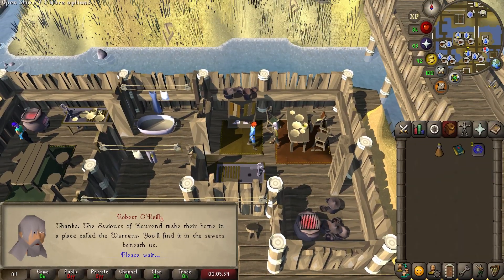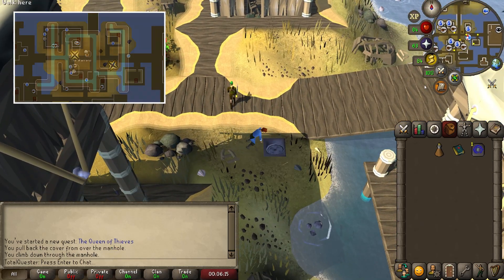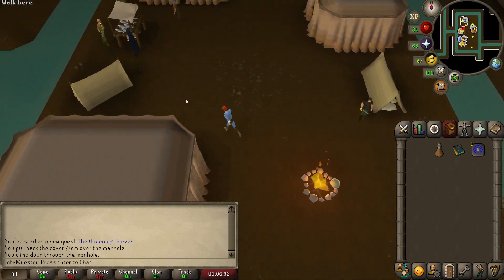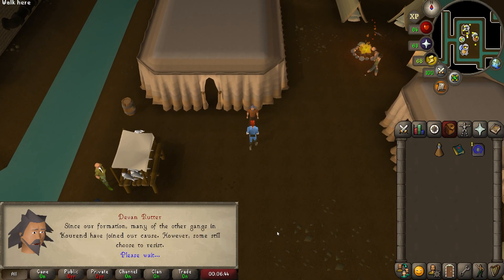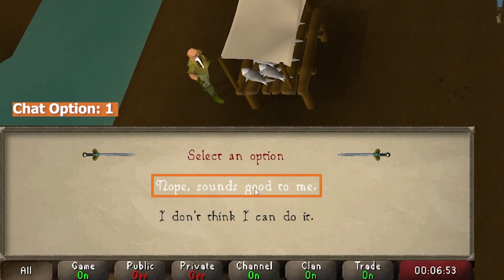Exit the house and then run east to the dungeon sign, then open and climb down the manhole before running west to the fishing store that's just west of the general store. Here you'll want to chat to Devin Rutter, who's dressed in brown. After going through the chat whereby he asks you to commit murder, say nope, sounds good to me.